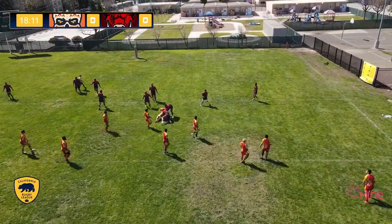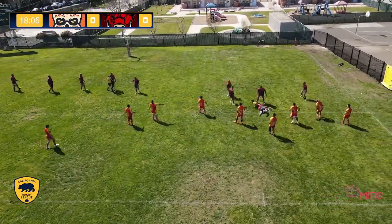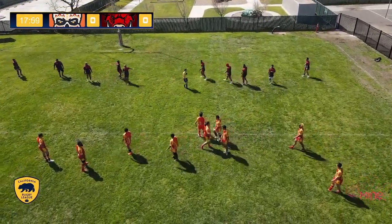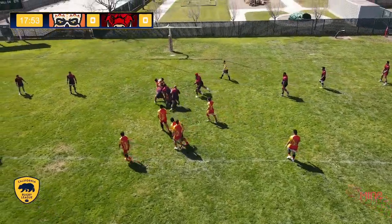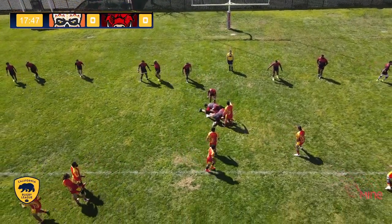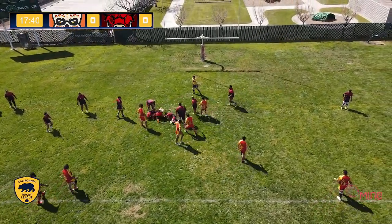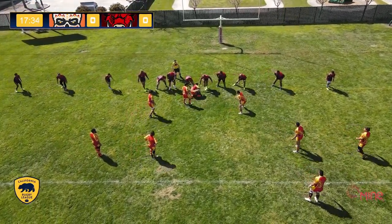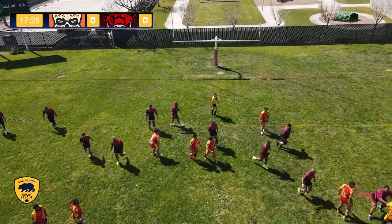San Francisco coming back, though, trying to get it out to the edge but no way forward there. Quick restart and almost — the yellow line is in sight. Bending but not breaking, that EPA defense. Almost to the line again. San Francisco extremely threatening here. Razorbacks really have to defend quickly if they don't want to go down a score.